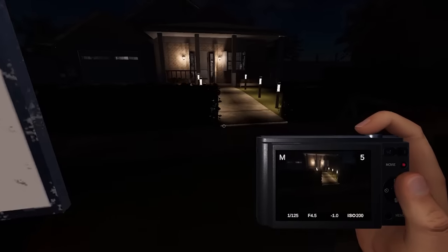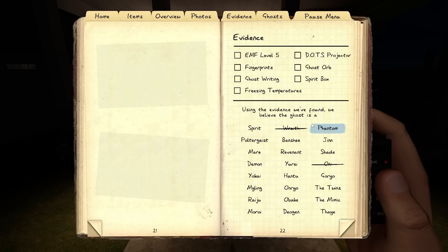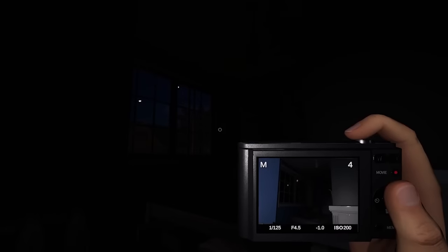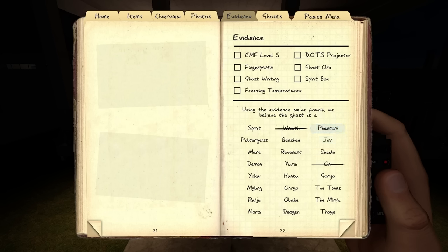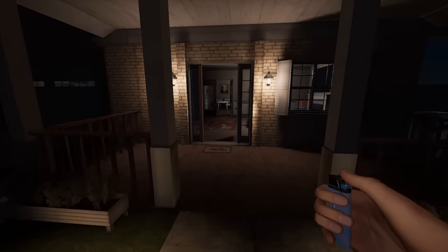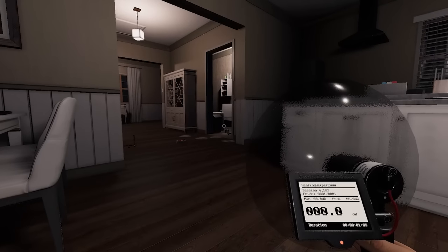I'm going to keep a picture camera on me just in case there's a ghost event, because there's another ghost you can rule out before it ever hunts: the Phantom. If you take a picture of a ghost and it disappears during a ghost event, and you look in your journal and there's no ghost in the photo, it's going to be a Phantom. If you take a picture and the ghost doesn't disappear and it shows up in the picture, you can rule out Phantom.